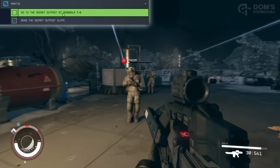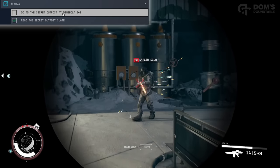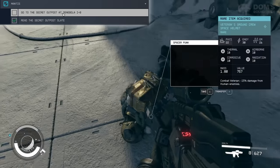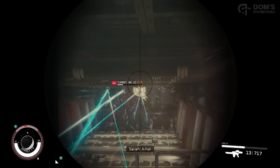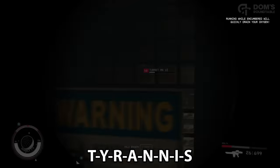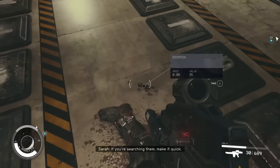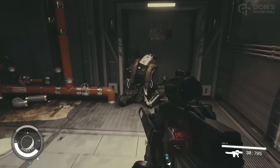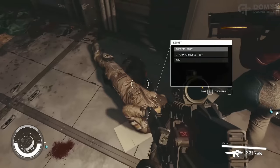Head to Denebola 1B in the Denebola system and fight your way to the entrance to the lair of the Mantis. I'll let you explore most of it yourself. The only bit I'll show off is the turret puzzle — all you need to do is walk on the tiles that spell out the word Tyrannis. Alternatively, just blast all the turrets. Keep progressing down the corridor and eventually Livy will lock you in a room hoping to betray you and steal the Mantis loot — but he unfortunately blows himself up.